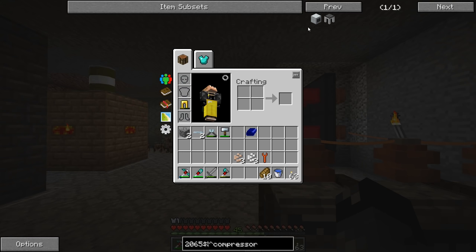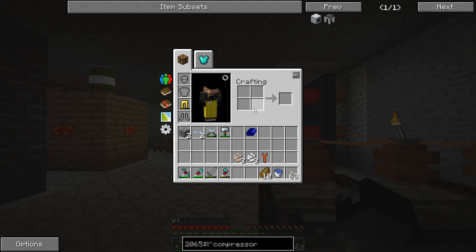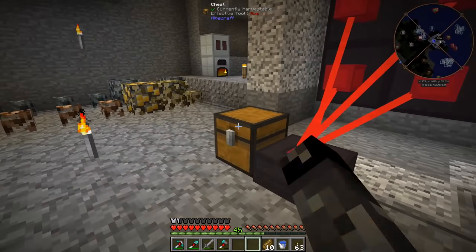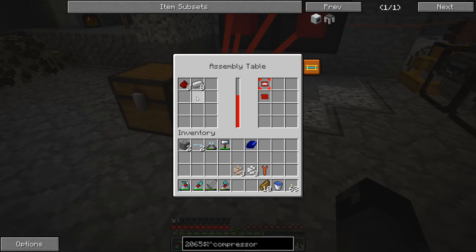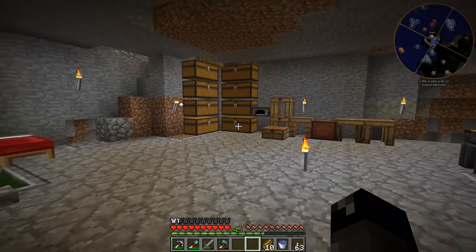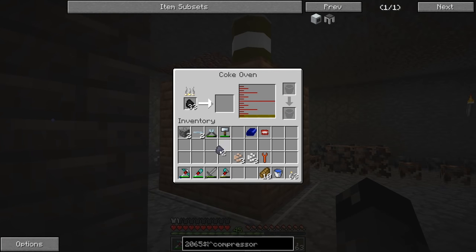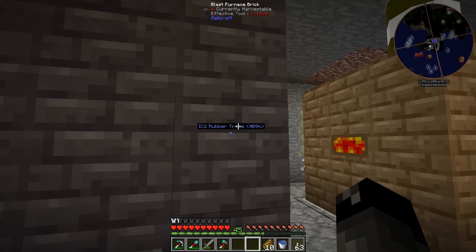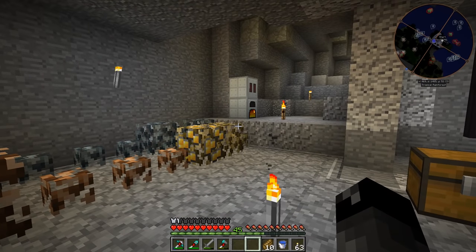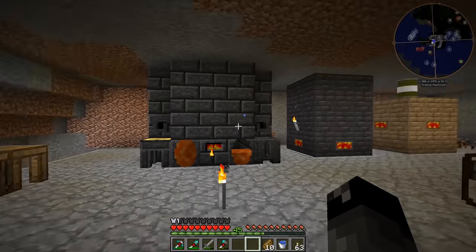The next thing we needed was the compressor. The compressor is another basic machine casing and an electronic circuit - I haven't made those yet, but we have plenty of iron chipsets being generated over here. I went ahead and put more redstone and iron in to make more chipsets so we can make more of these casings. I'm going to go ahead and make another one of those - we'll make that compressor and hopefully we'll have enough steel for the dense iron plates.